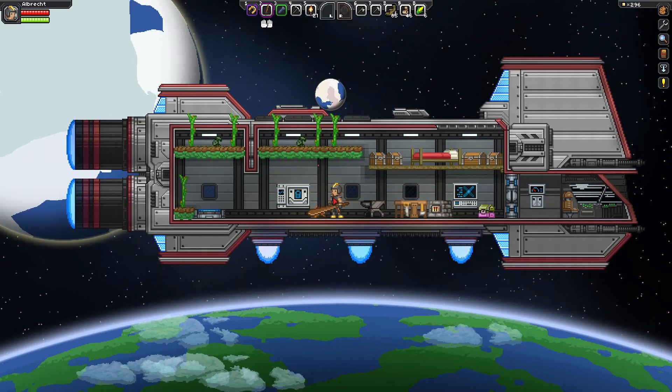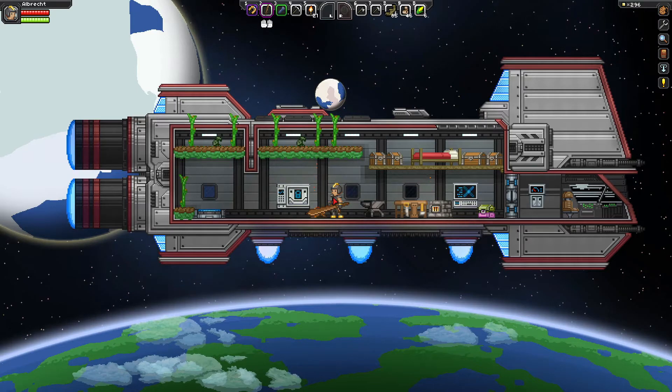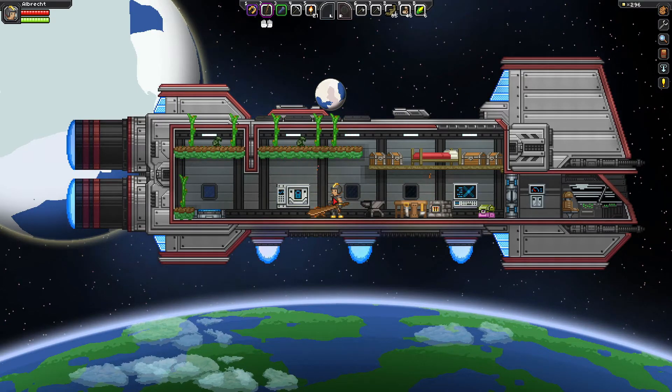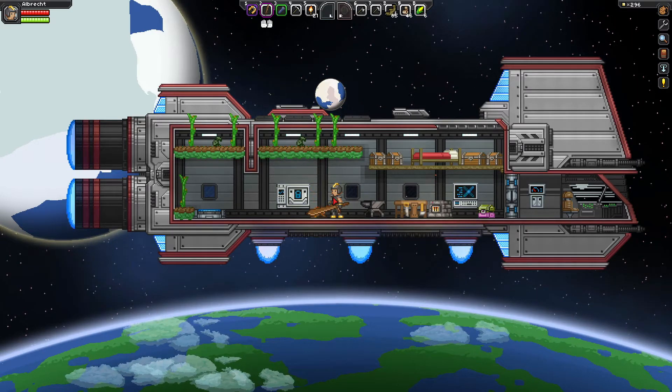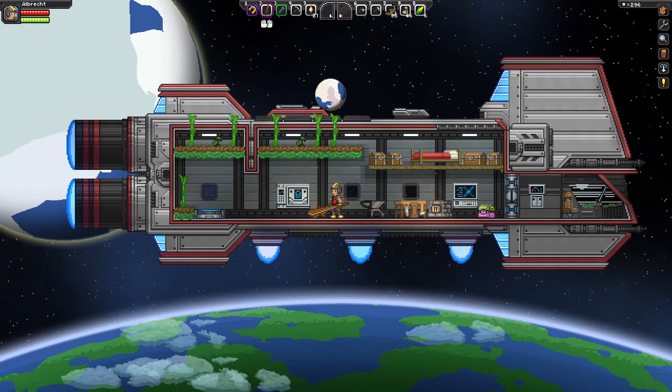Where you have to build a distress beacon and then deal with whoever comes. Now if you're brand new to the game, this is one of the first starter quests you get to start the game and learn about it. And if you do build it, it is going to tell you to prepare before you put down the beacon. But unfortunately a lot of people don't expect what happens.